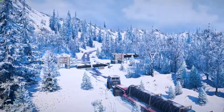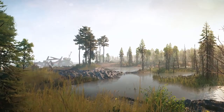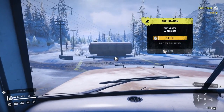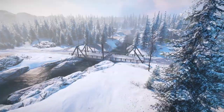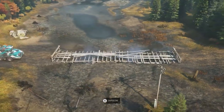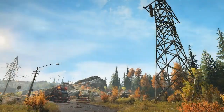As you travel the world and complete contracts, you'll discover new regions, new landmarks, and key places that will help you in your journey. Like watchtowers unveiling new portions of the map, gas stations for the long haul, garages for upgrades, and more. Bridges can be constructed and roads can be cleared, giving you even more ways to tackle your missions. Your decisions and actions will directly impact and modify the environment around you and the way you'll explore the lands.